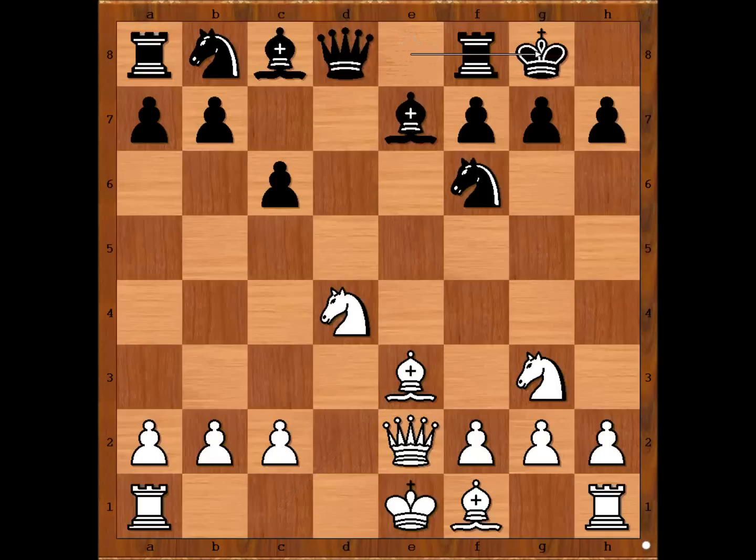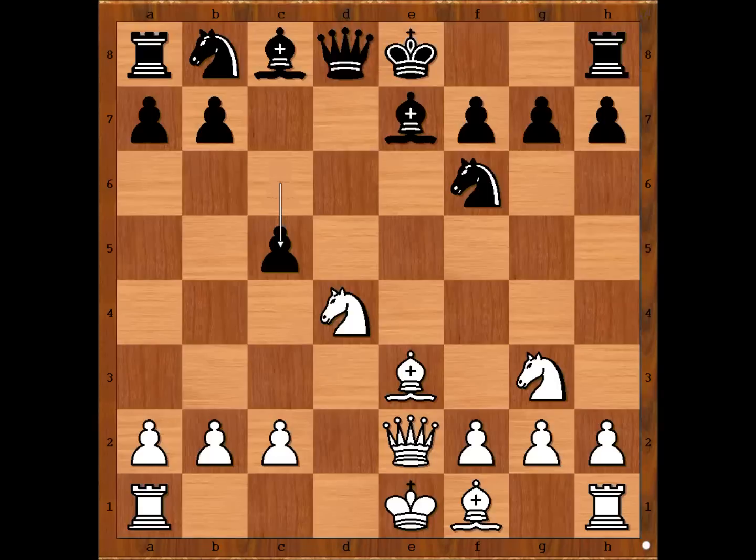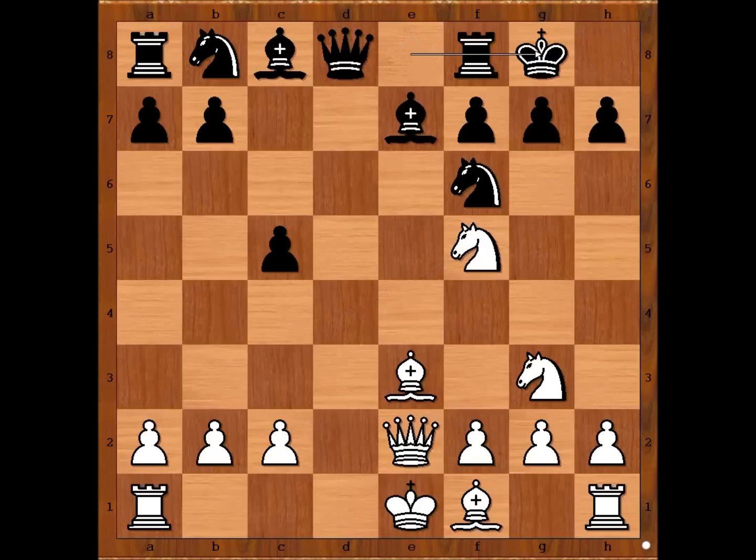The typical move here was castling kingside. C5 was played, attacking the knight. But Alekhine found the best spot for the knight — he played knight from d to f5, attacking the pawn on g7. Bishop takes knight was possible, but then knight takes knight. Tartakower didn't want to surrender his bishop pair, so he castled kingside.